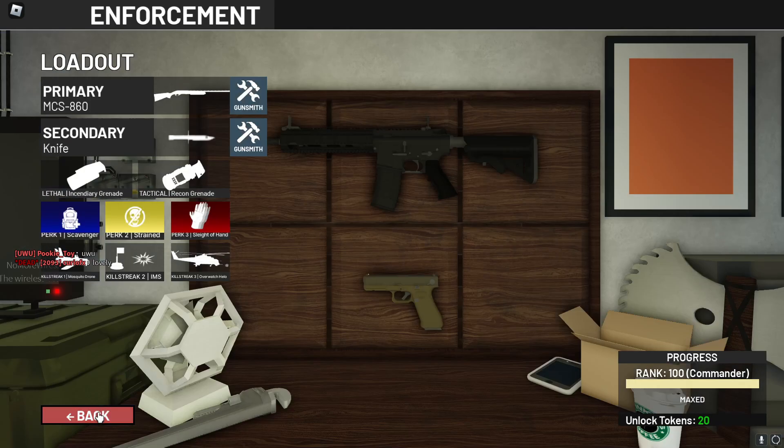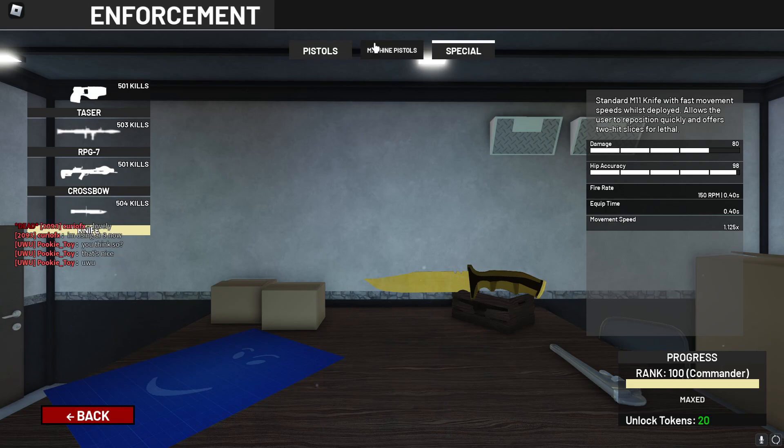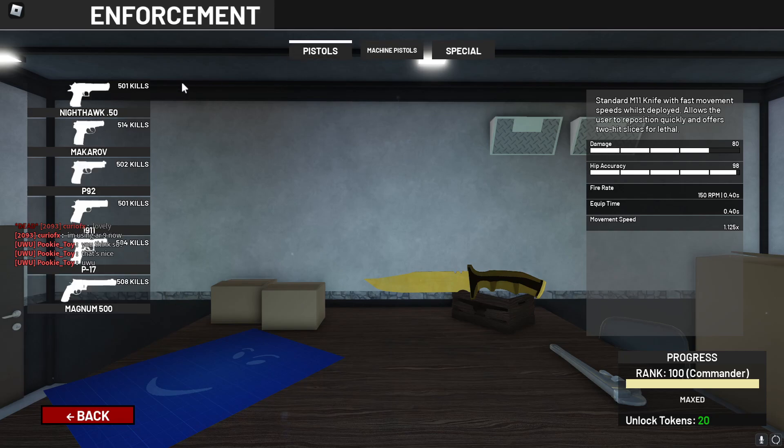Let's go into the secondaries. So let's go to the secondaries real quick — you got pistols, machine pistols, and specials. You have to get every single one of these gold in every single class. So 500 plus kills on every single gun.